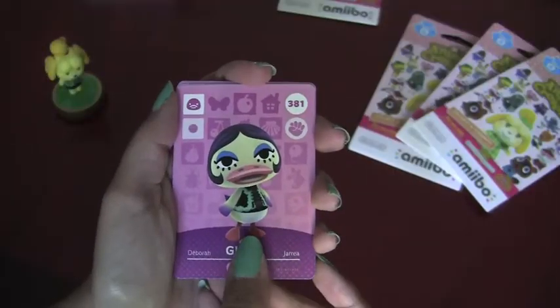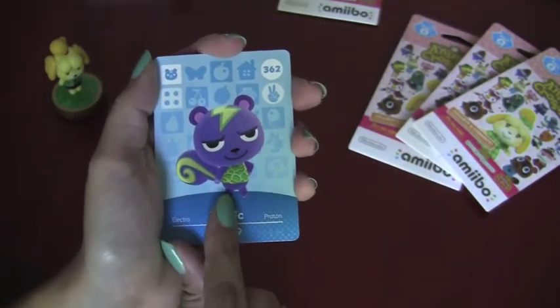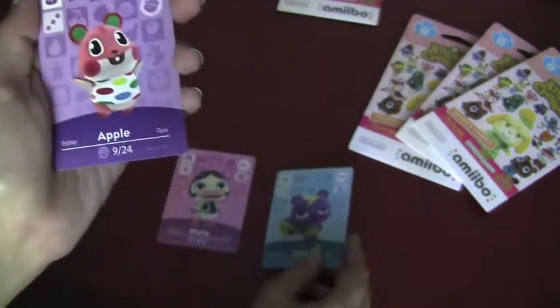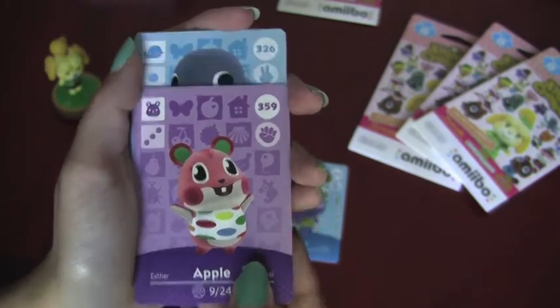In this pack we have Gloria, Static — he's a really popular villager from what I understand — and this is Apple, a very cute and popular character from what I understand as well.